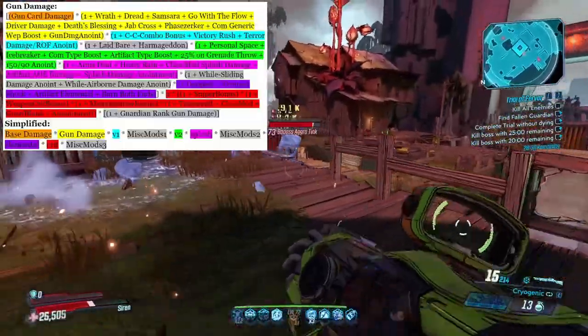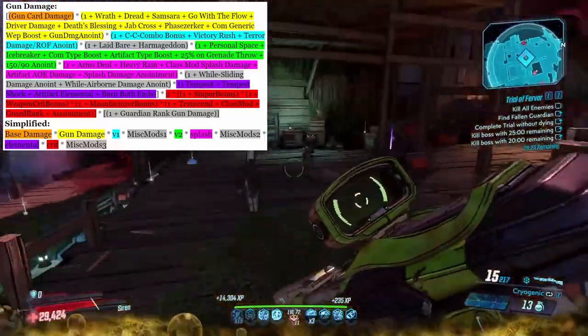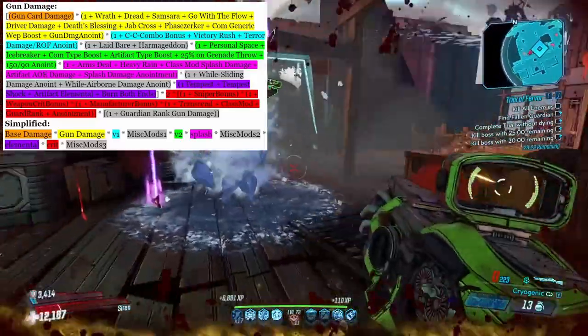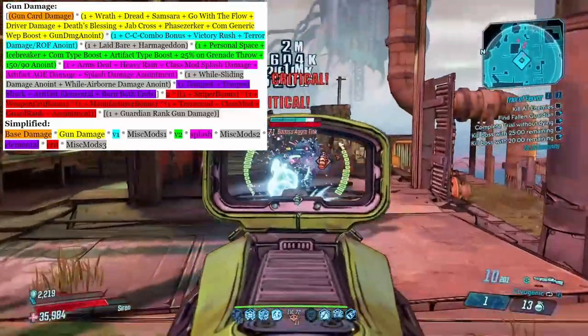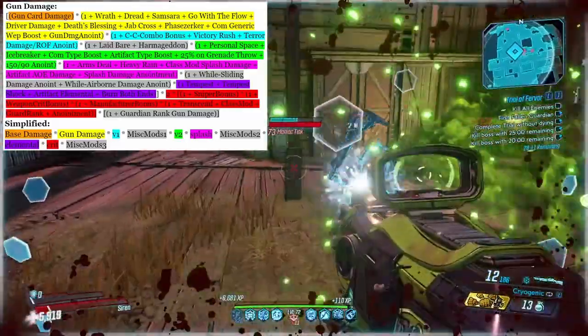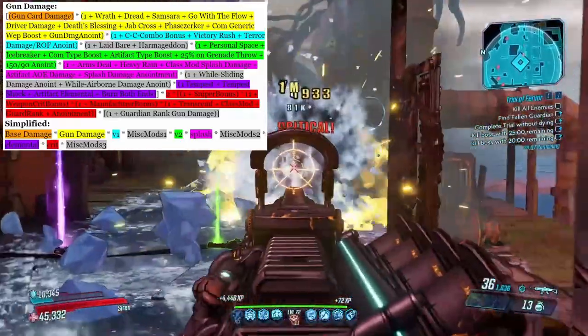Now we're going to bring up that big scary formula again and dive a little bit deeper into what's going on here. As I talked about previously, each separate section of the formula is multiplicative with each other. Within each of these sections are additive bonuses. So when we take a look into our gun damage section, we can see that we have 1 plus Wrath, plus Dread, plus Samsara, etc. These are all gun damage bonuses and they don't multiply each other — they add with each other.